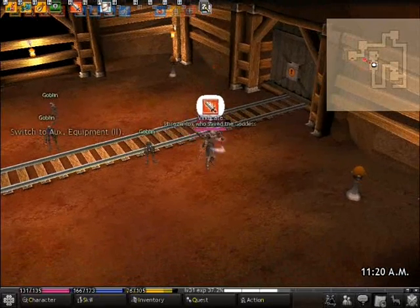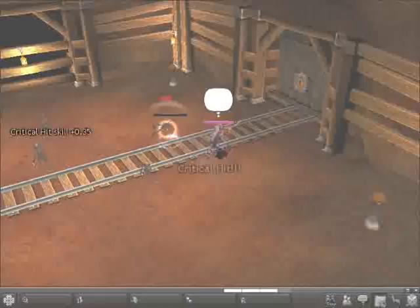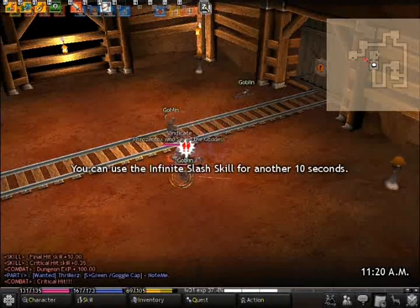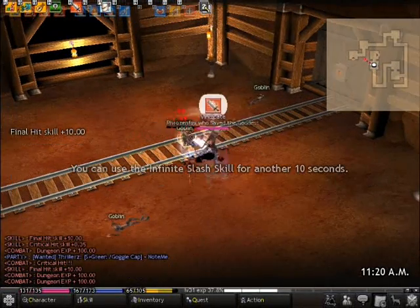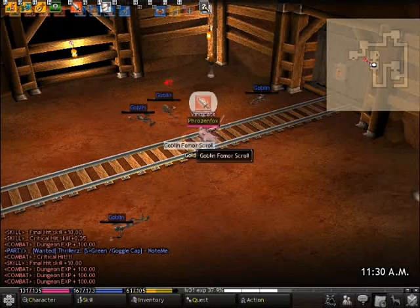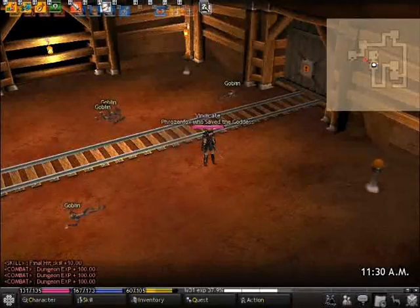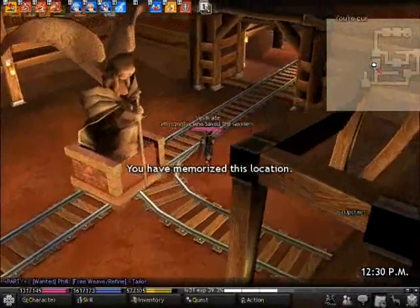Here's a little break to show you Final Hit. Final Hit — you get it after you finish a certain quest and area called 'True Purpose of the Twin Sword.' With a one-handed weapon, you'll hit people away every time. And with a two-handed weapon, you'll slash continuously.